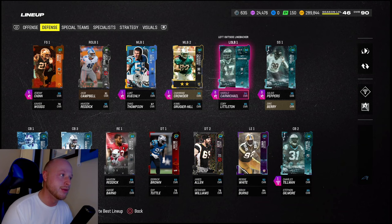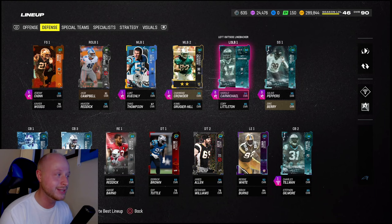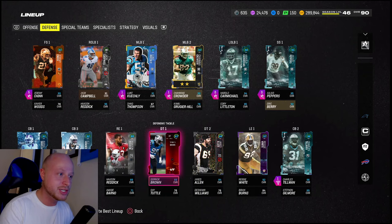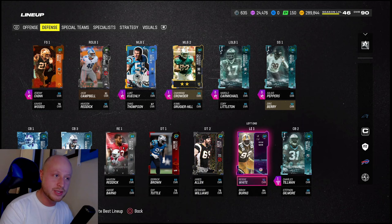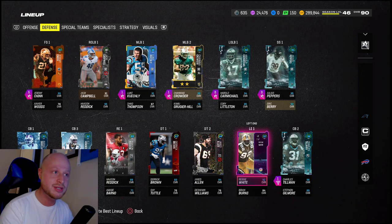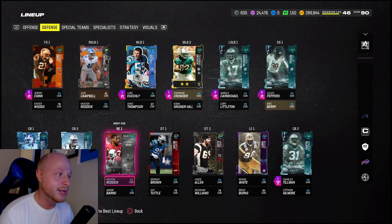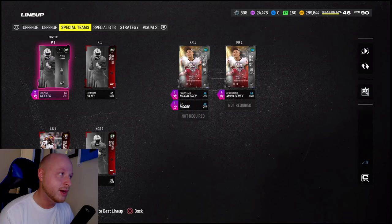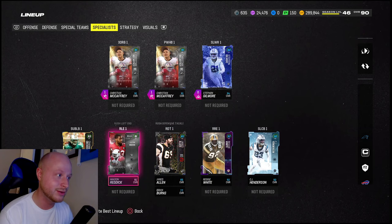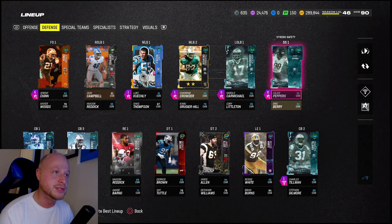Since I run 6-1, I like to have another linebacker with Lurk Artist so I'm not at a disadvantage on the field. When we get that Frankie Luvu Lurk Artist, he's going back in. Now the defensive line - you can't have two Julius Peppers starting at both defensive end and strong safety, so you have to make that choice. His 92 team diamond gives you times three team chemistry. At the D-line spot I have Reddick, Reggie White at the other end, Jared Allen at D-tackle, and Brian Burns as a placeholder until we get a Derrick Brown or similar.